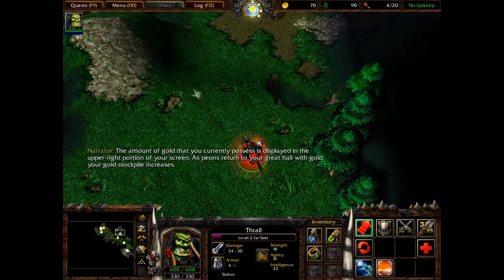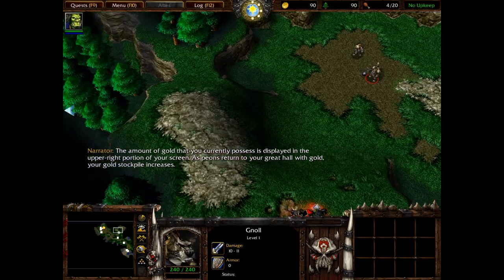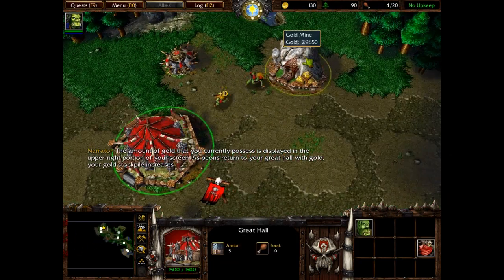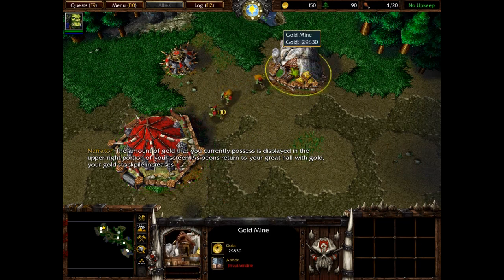The amount of gold that you currently possess is displayed in the upper right portion of your screen. As Peons return to your Great Hall with gold, your gold stockpile increases.